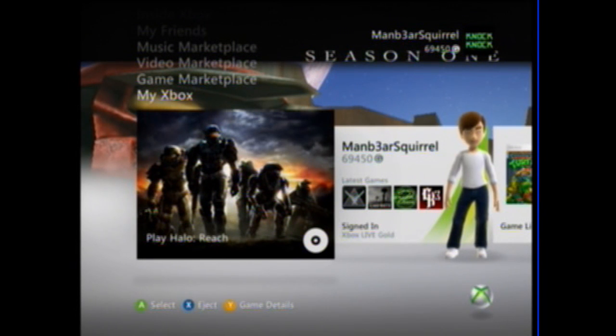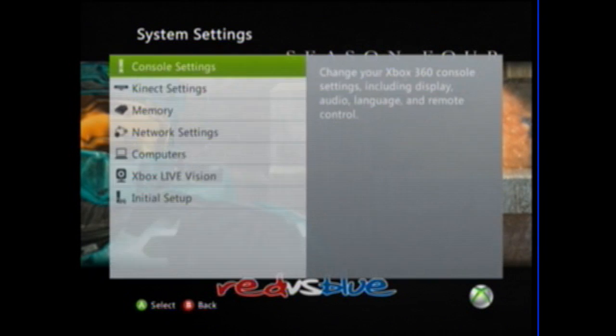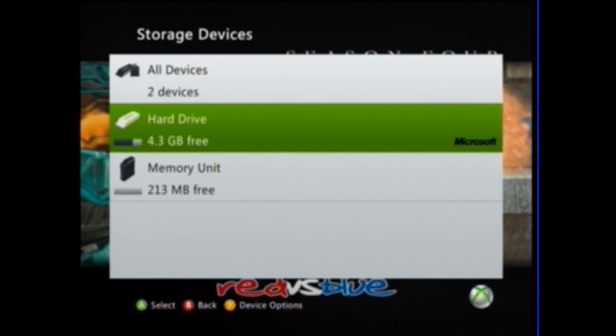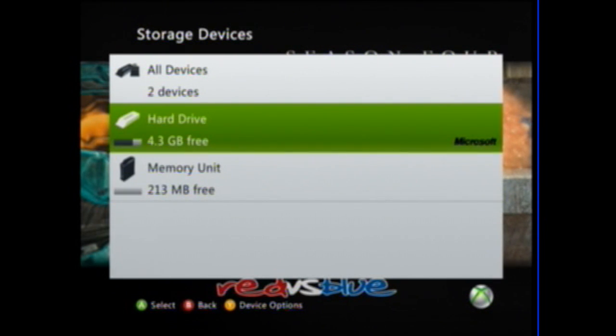Here we are at the My Xbox tab. Scroll all the way to the back and go to System Settings. If you have a hard drive, press Y on it. If you just have a memory unit, press Y on that, and it'll go to the device options.